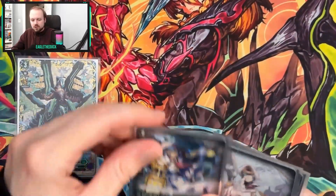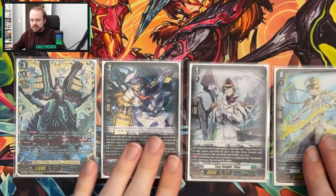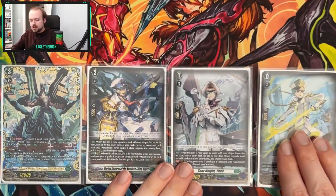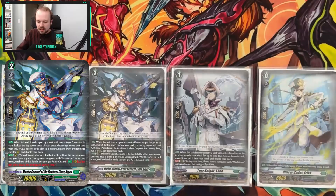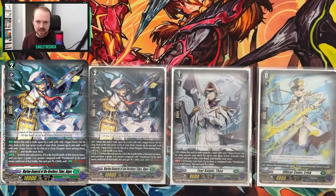Starting with the ride deck, we've got Maelstrom at the top, then Algos as the grade two, Theo as the grade one, and Officer Cadet Eric as the grade zero — you can run whatever grade zero you want, I just chose to be thematic. Theo searches out our Blue Storm Almada, which is a key card. Algos lets us check the top seven upon riding Maelstrom to find Aquaforce or Teardragon, which is great because this deck is very piece-reliant, so a way to dig through the deck is much appreciated.